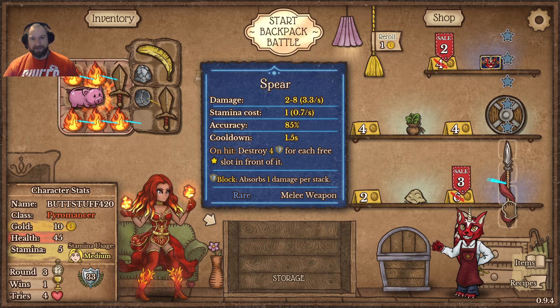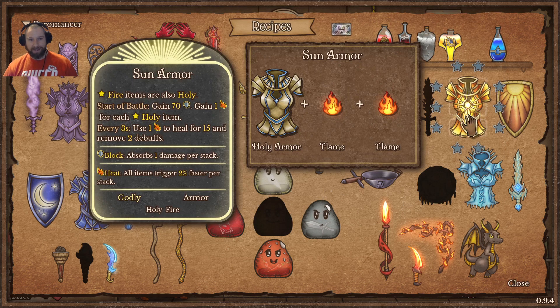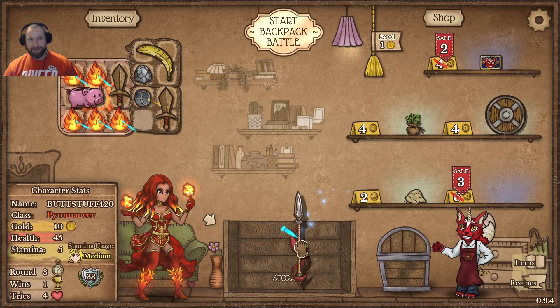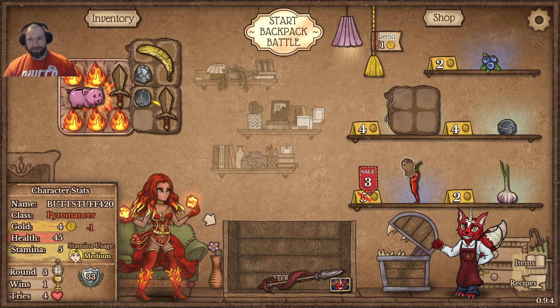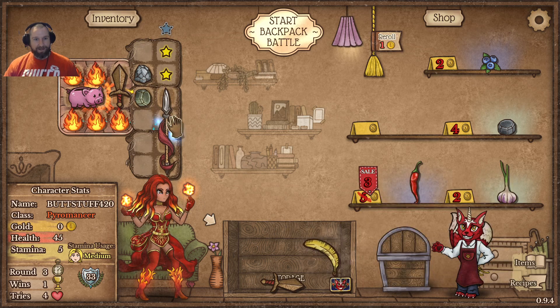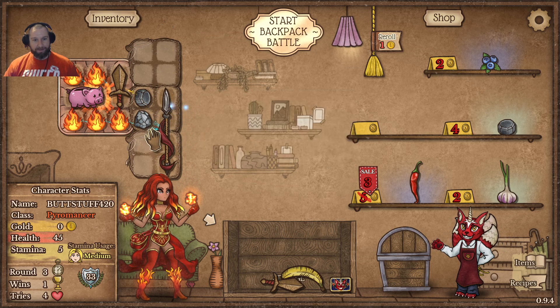Interesting stuff here — we have the spear. It builds into some interesting items: the holy spear ties into the holy mechanic, giving a reasonable attack item if we're doing all the holy things with the sun armor. It also turns into the molten spear, which is very good at destroying armor, but the molten spear does drain your flame reserves if that's what you're building towards. I think I'm okay to pick it up since it's on sale. I'm going to pick up the customer card on sale as well, then take another reroll. I'm kind of leaning towards not turning it into the flame spear — it's just not a mechanic I'm super fond of.